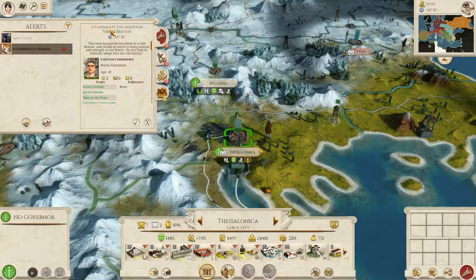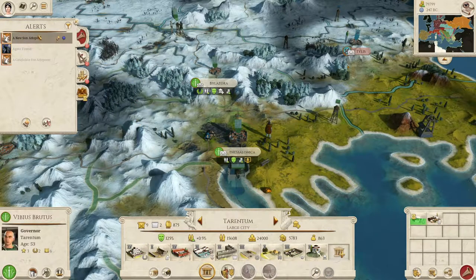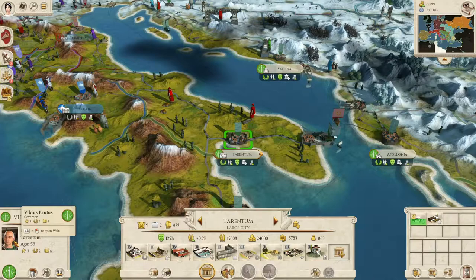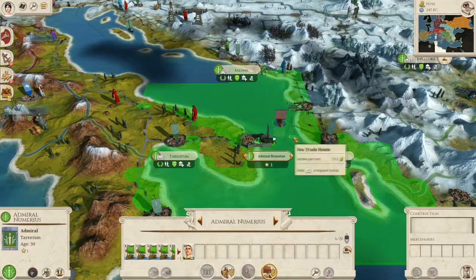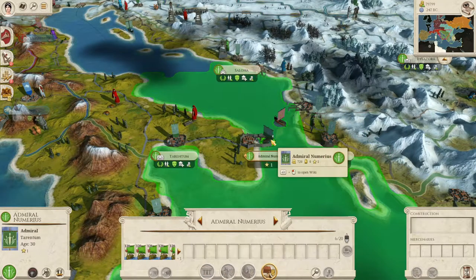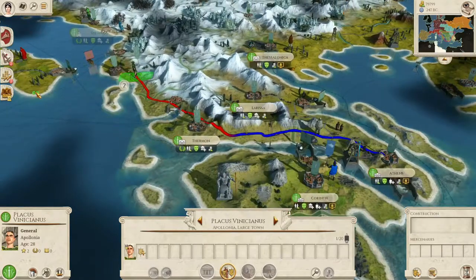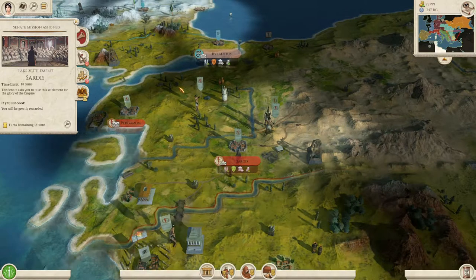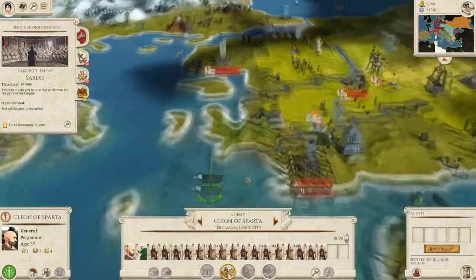Candidate for adoption — Placus Vincianus. Pretty good, I'll accept him because we need him. I know my governor here is 53, so we need to be careful about leaving his cities unprotected. I do want to send him to some of these cities down here — I do like having my cities governed. We've still got an objective to take Sardis, but it's not going to happen. That's a bad, bad mistake.